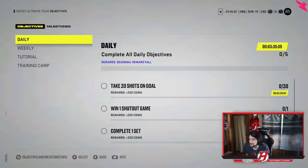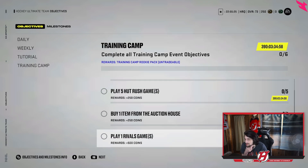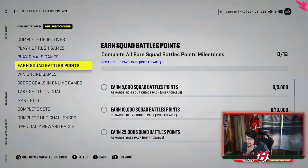Looking at the objectives — training camp section gets you a training camp rookie pack, nice. Play one squad away game and you earn rush coins. Not too bad — I hope they do more of that throughout the year.